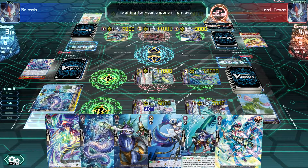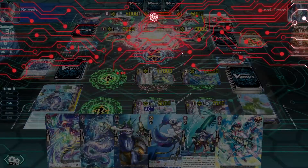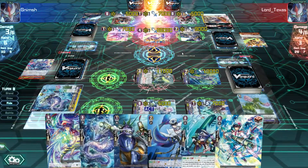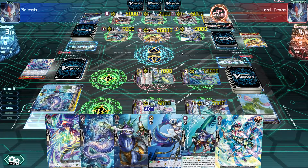I like that people actually know how to play - he is playing this Nova Grappler really well. He knows that he can get down to 4 damage and still protect himself. Striding now - is that the second stride? Can I stride next turn? In theory I can, but I don't want to throw away those cards.